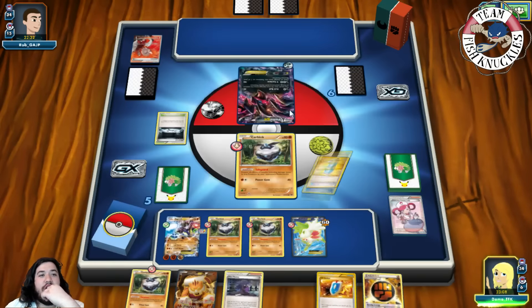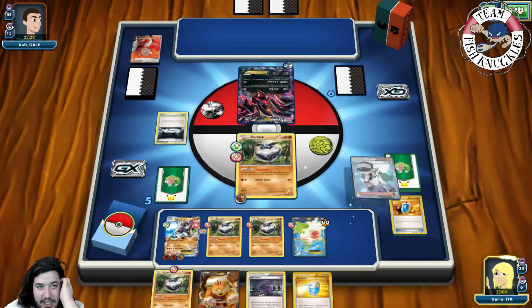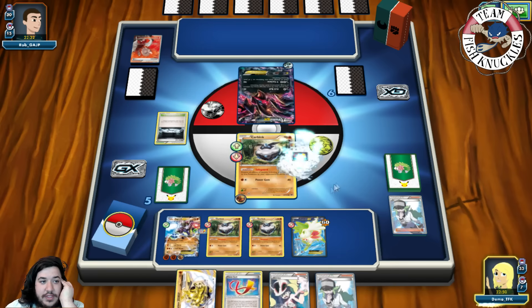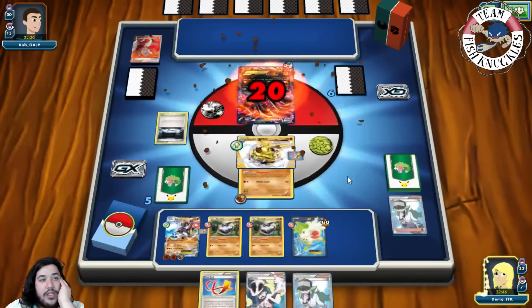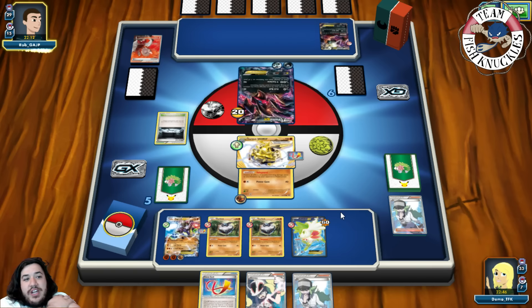We have a Max Potion and attach a Strong Energy to the active. We play N for a new hand of six. We find a Carbink Break, put it down, and we can Diamond Gift for 20. Since we evolved, we're no longer a Basic so we're unaffected by Silent Lab. Our opponent attaches a Dark Energy and maybe Via Seekers, bringing up Zygarde. Our attack hits 20, 40, 60 — not enough for a knockout. We get Korrina for a Max Potion.